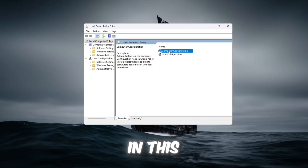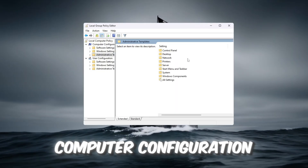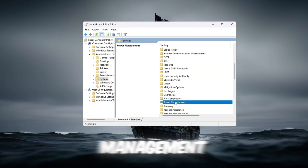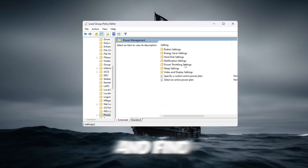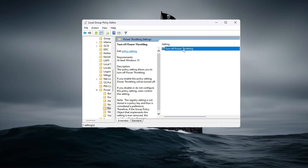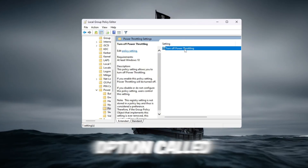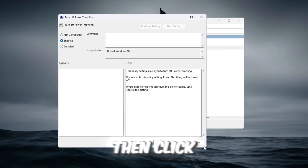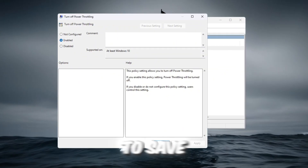On the left side, click through the folders in this order: Computer Configuration > Administrative Templates > System > Power Management. Now look at the right side and find Power Throttling Settings. Double-click it. A new window will open. Inside, double-click the option called Turn Off Power Throttling. Choose Enabled, then click Apply, and finally click OK to save.